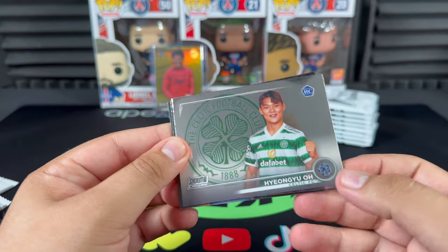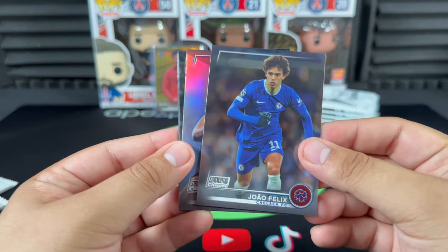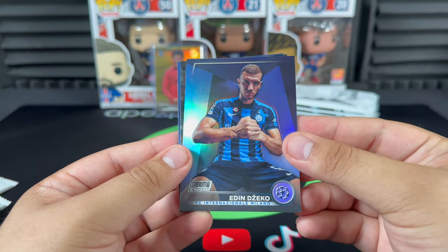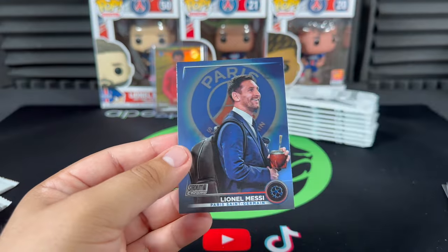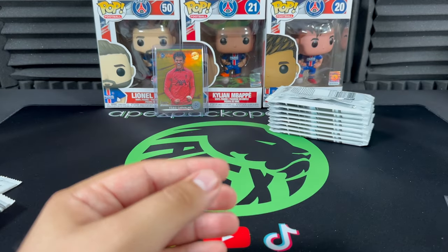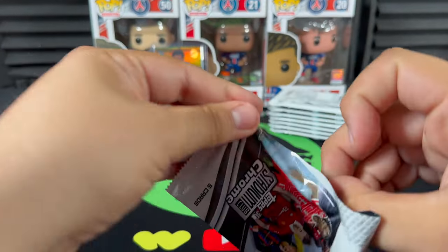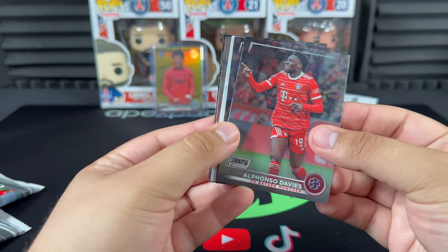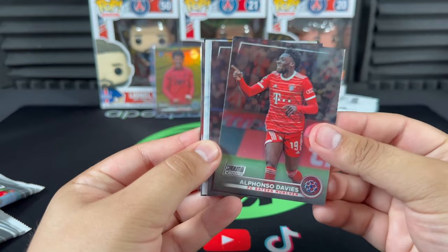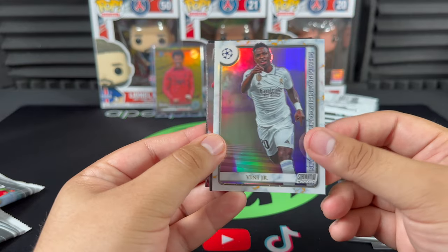We got a Celtic rookie, João Félix — bars, excited to have him at the club. Edin Džeko refractor, Stefan Bajčetić rookie, and there we go — Messi number two, going straight into the PC. Let's keep moving along. Davies, Kai Havertz, Vinícius Jr. championship contributions, and Rashford.